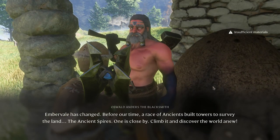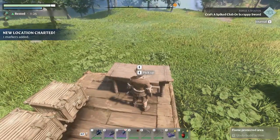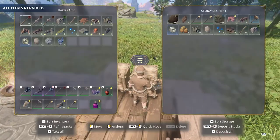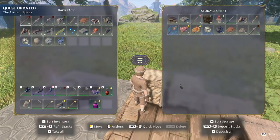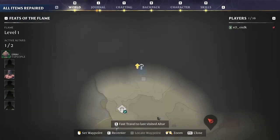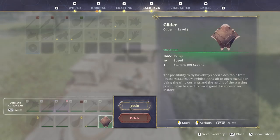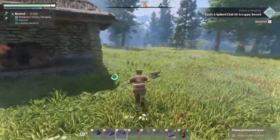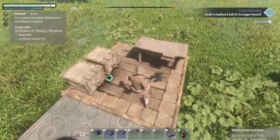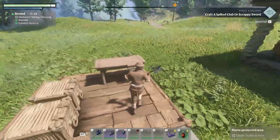Oswald is going to tell us to go up the spire, which is fine - that's the plan - but I want to make the glider first. As you can see we have a lot of wood; we just need one fur. Yes we have it. This is an item you only need to make once because it fits in your character like the grappling hook. Now we can glide! It uses stamina the same way climbing does, so you can only glide for so long, but you can drop and resume the glide, so it's not a problem.